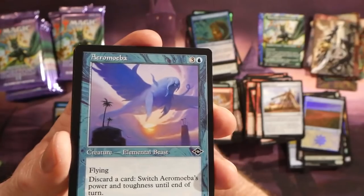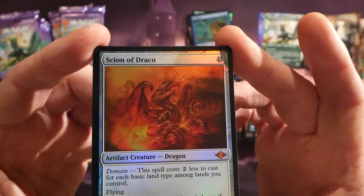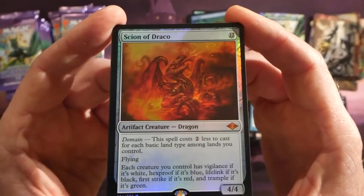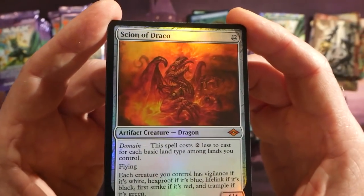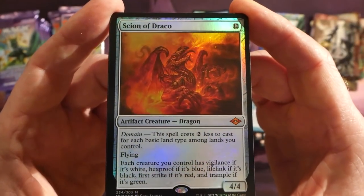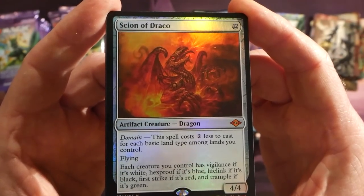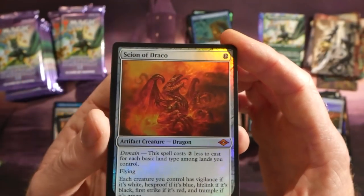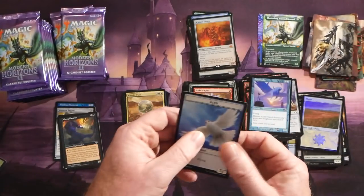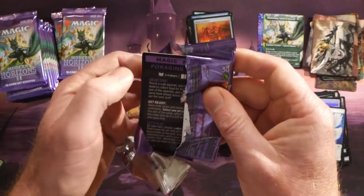Arrow Meba in the old-border treatment — wow. Scion of Draco as a foil: 12-mana artifact dragon, 4/4. With domain, this spell costs two less to cast for each basic land type among lands you control. It has flying, and each creature you control has vigilance if it's white, hexproof if it's blue, lifelink if it's black, first strike if it's red, and trample if it's green. Really nice foil hit there in Scion of Draco.